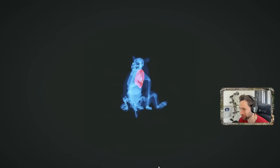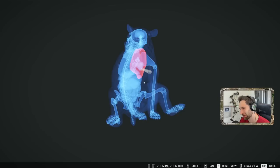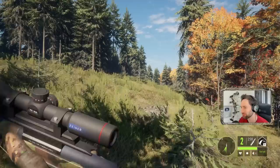Let's take a look at that. It's going to be a perfect left lung shot, and we just barely shot underneath the heart — I mean like barely. Actually, it looks like we nicked the bottom of the heart there if you look at it from that angle. But that's going to be a nice gold black bear. 19.39 dark.